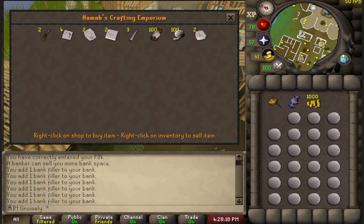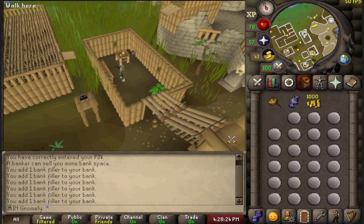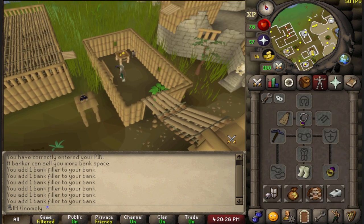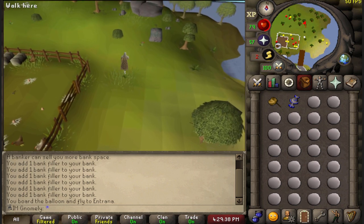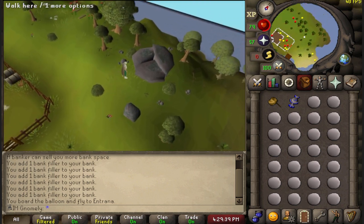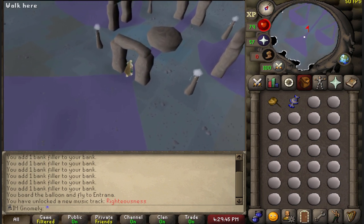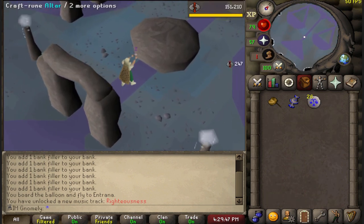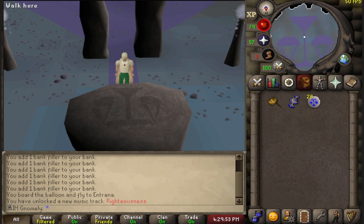Turns out I can't make a tiara until I get a toolstore 3, which is 44 construction, but we don't have to worry about that right now. I'm going to do something I don't think I've ever done — go into the law altar, unlock the music track, and craft some law runes. And that means I've unlocked Yanille, because this was a self-imposed goal I put before I could get into that city. I've got a lot of new things I can do in Yanille, so I'm going to go explore them right now.